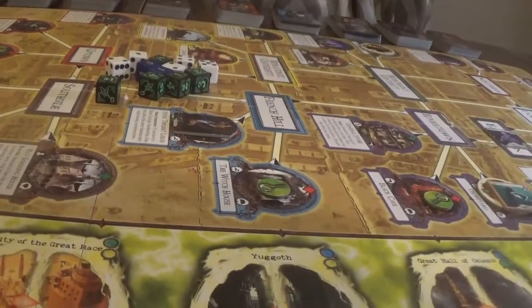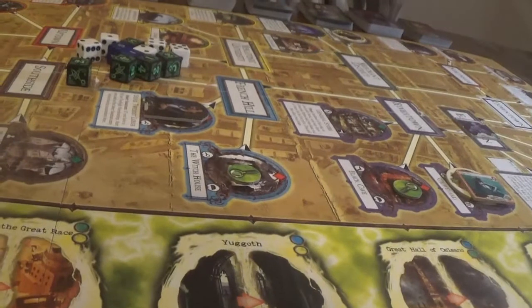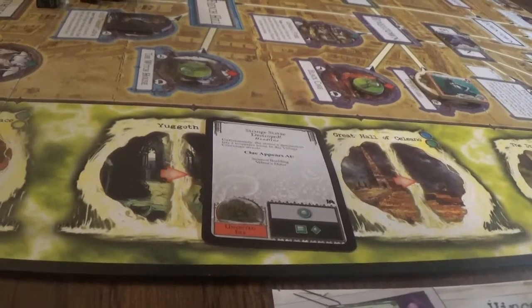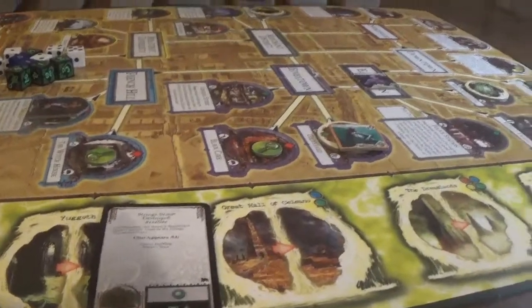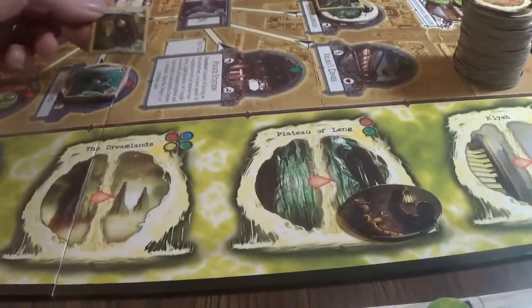Let's do the Mythos phase. First we have to put a clue token on the Great Rumor. Lynch Mob: one ally is randomly drawn from the ally deck and returned to the box - that's terrible. But we can't do this one. Marsh. Unvisited Isle. Statue Destroyed: unfortunately, lets two monsters loose in the village common streets. We have a surge, so let's put three monsters on the board. We have two now, and our monster limit is six. We have a cultist, a ghost, and a spectral thing.